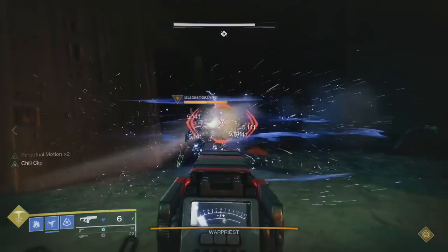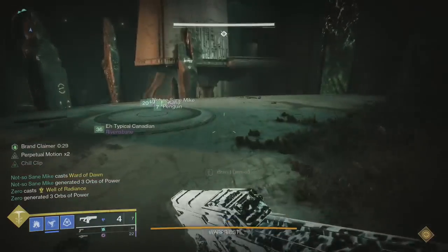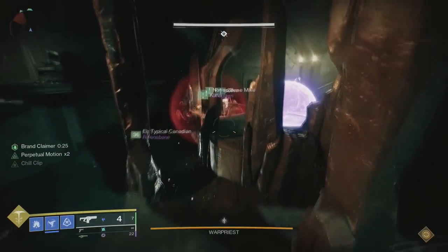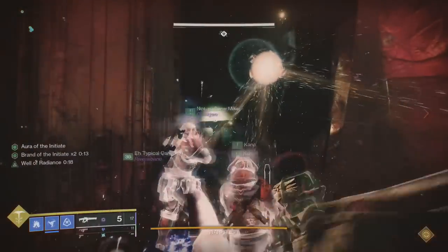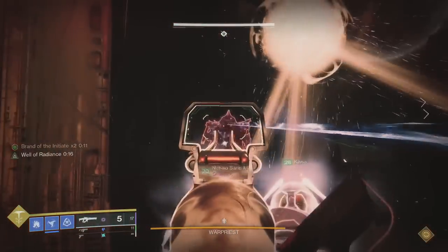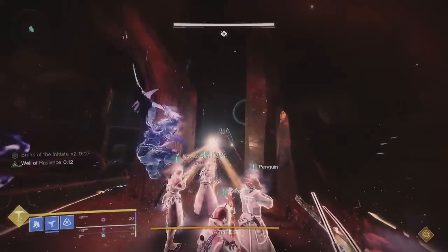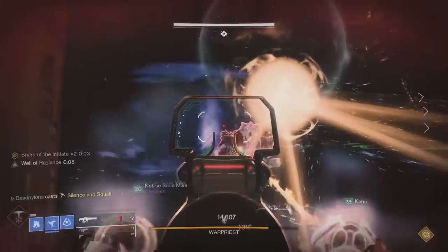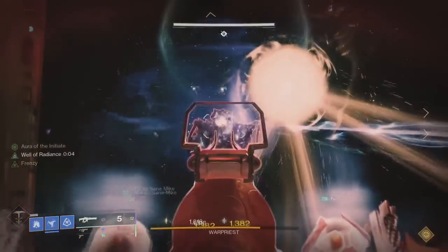Wherever the final plate was in the sequence, there will be no Taken Knight spawning there. So floaters will need to go to the other two locations and look for a Taken Knight. Once one of the floaters finds a Taken Knight, take this guy out as fast as you can, pick up the Brand of the Claimer, and get inside the aura. Once whoever's holding the Brand of the Initiate gets a count of five — or even three if you feel comfortable — use the Brand of the Claimer to take the Brand of the Initiate. This will extend damage phase by another couple of seconds.